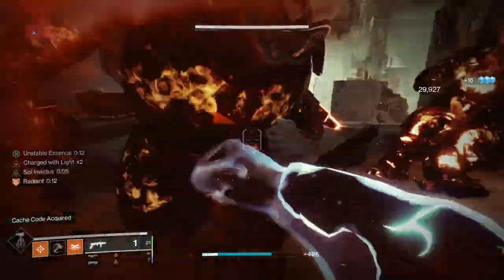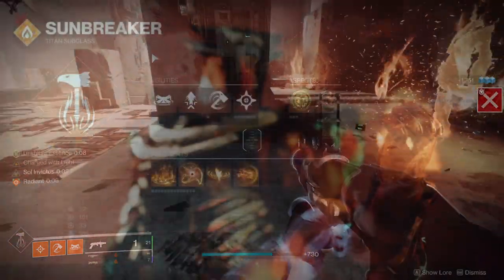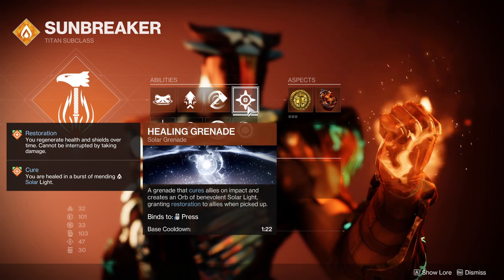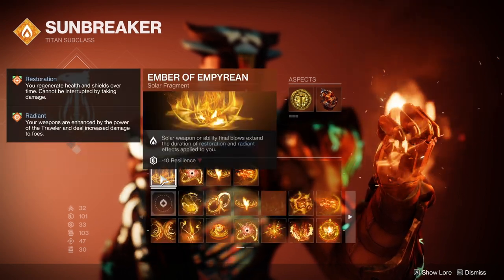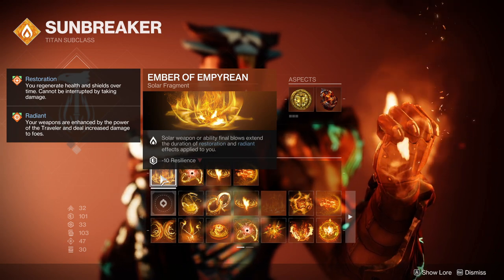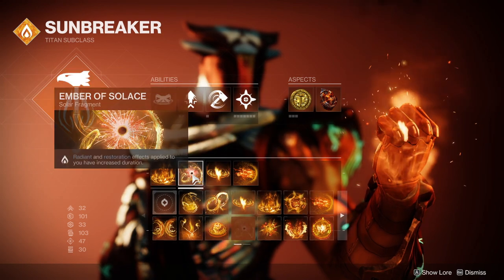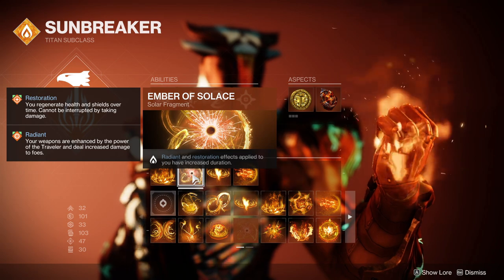Let's start with the Titan, as this class is the easiest way to stay invincible with. You'll be on Sunbreaker Titan and run a Healing Grenade with the fragment Ember of Empyrean. Ember of Empyrean states Solar Weapon or Ability Final Blows extend the duration of Restoration and Radiant effects applied to you. So anytime you get a Solar kill, it will extend the duration. You can also run Ember of Solas, which increases the duration of Radiant and Restoration effects.